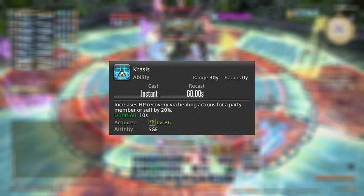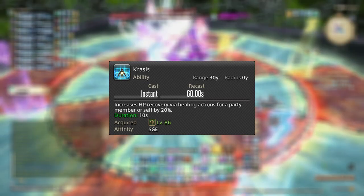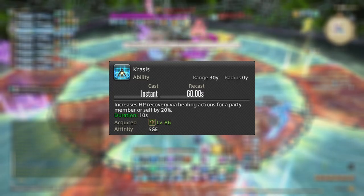Pepsis attempts to fill the gaps in your kit for raw healing potency, especially in dungeons, where Sage seems to be lacking the most going from pack to pack. But in my experience, Pepsis doesn't really seem to be all that helpful to fix that issue.